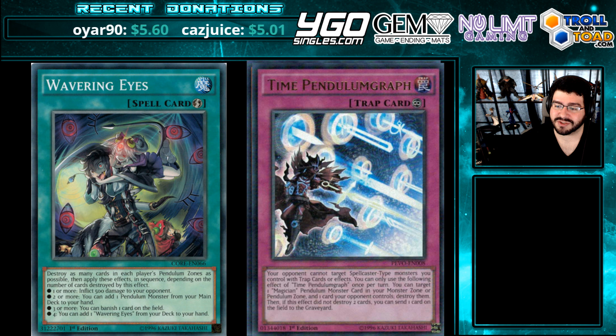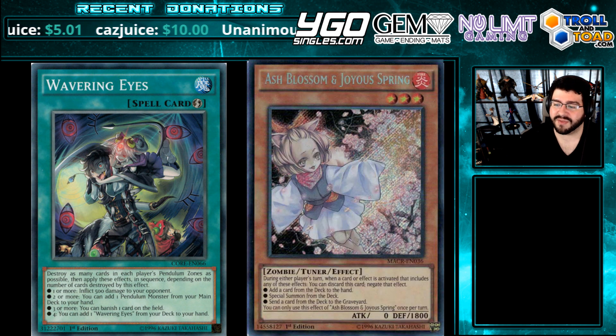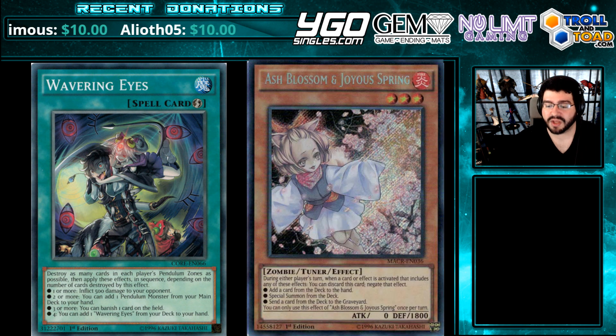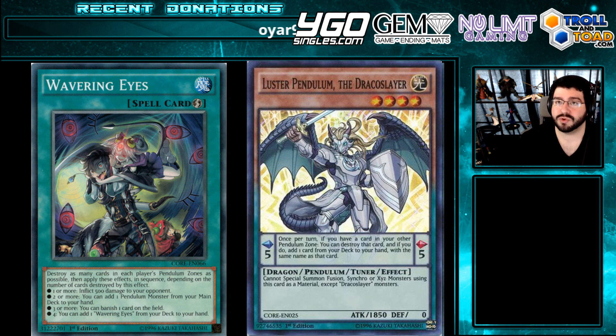Another important card that came back to two with Wavering Eyes is Luster Pendulum. Luster Pendulum is going to do something very important — both of these cards feared Ash Blossom at one point. Chaining Wavering Eyes to Ash Blossom when you use Luster is not going to resolve Luster's effect since it's leaving the field. But Luster is going to be able to bait Ash Blossom in many times because they'll think they're scale-locking you. It's very rare that they're going to save it for the Wavering Eyes itself. But be aware that if Wavering Eyes is gaining its second effect, it can be completely negated by Ash Blossom, just like the days of old with Damage Juggler.